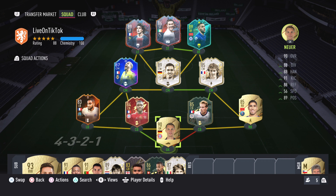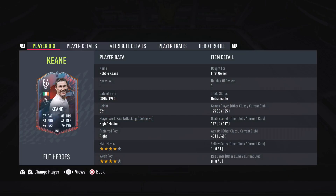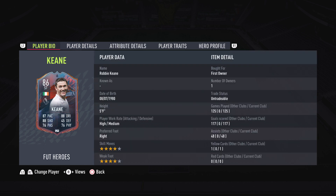This is my team — very, very solid. I want to start off with my striker. For me, Robbie Keane is the ideal striker. You want to look for the dribbling, the pace, and the shooting, but a stat that cannot be overlooked is the passing, especially in this formation. Robbie Keane has 76 passing — for me, that is the bare minimum — but his goals and assists are too good to drop.